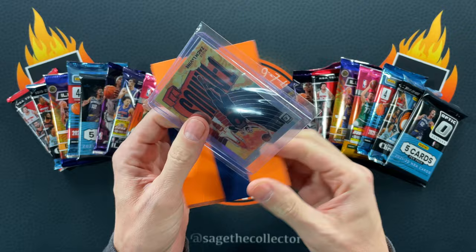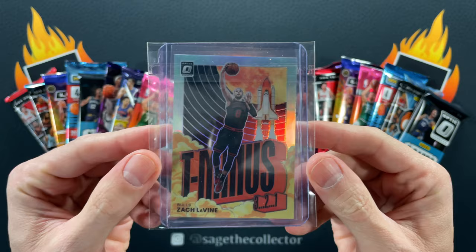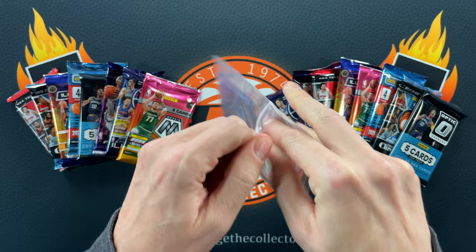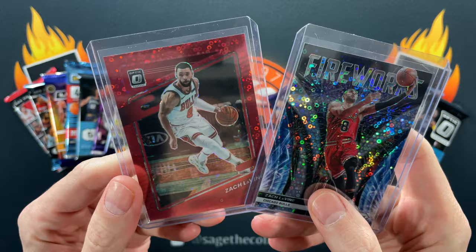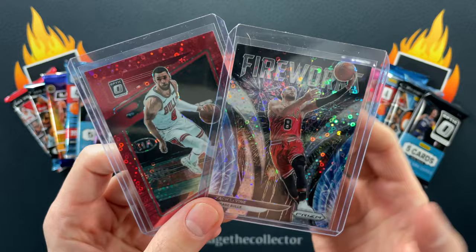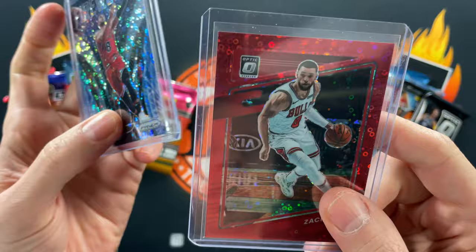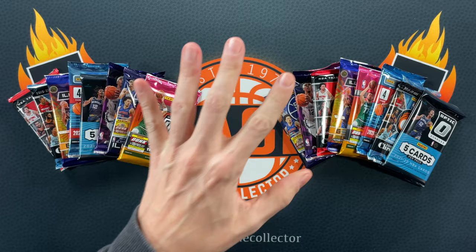Let's see what this is — okay, got a little T-321 holographic for Zach. It's shiny, it's going in the binder. I think I know what this next one is — I got this for a ridiculous steal. The seller failed to mention this is a numbered card. Zach LaVine Fast Break numbered to 85. It's red, it's definitely going in the binder, and this one is too — a double!